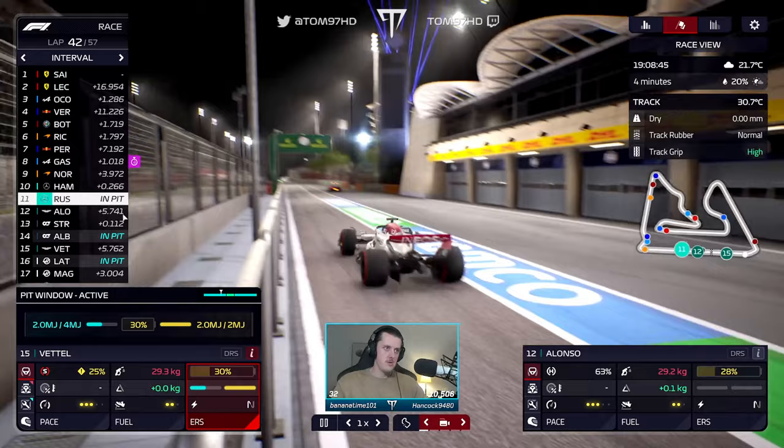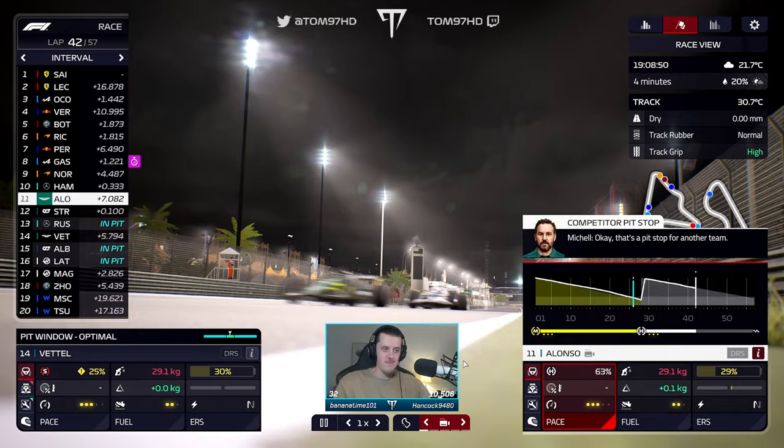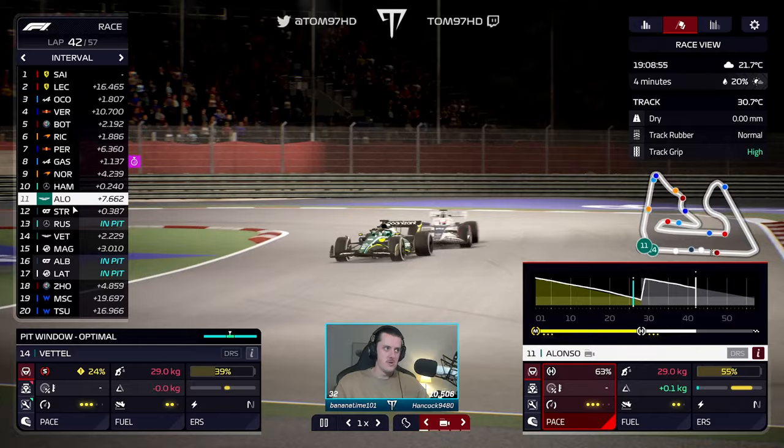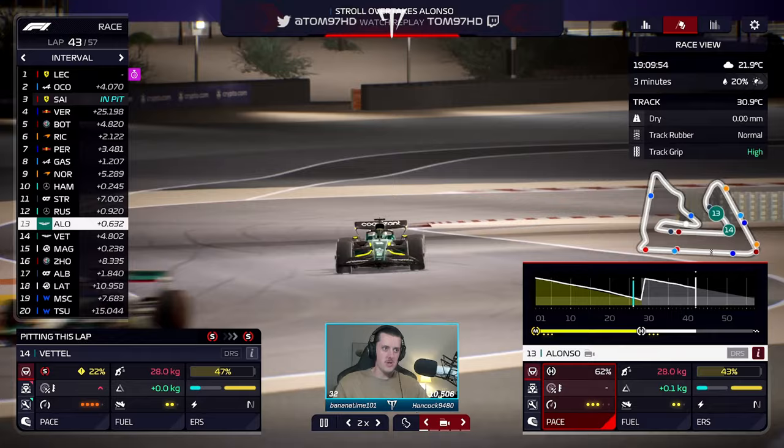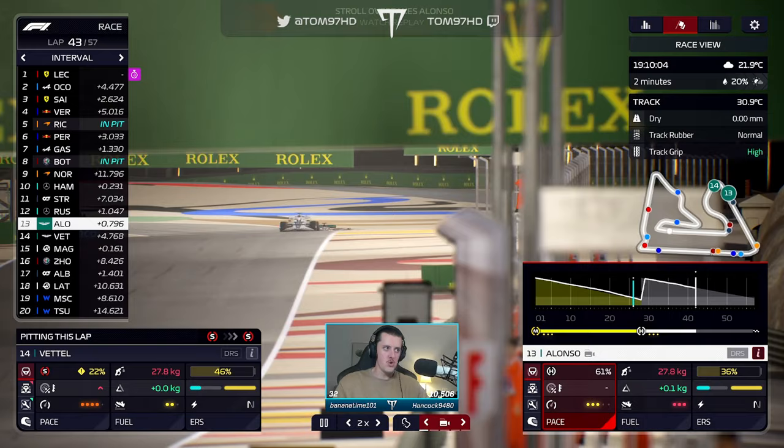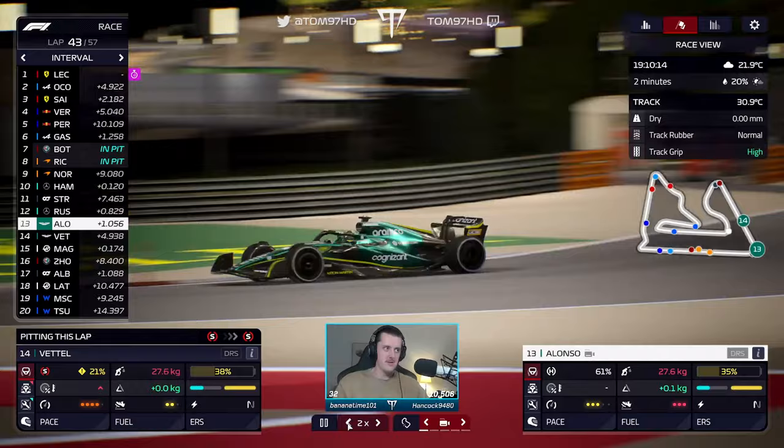I think we're going to be ahead — just — but Russell's on a fresh soft tyre, which isn't ideal. Russell's right behind. P11 right now. Ricciardo — I believe Bottas has to stop as well. Russell and Stroll through — that was easy for them. I'll try to use a bit of push to keep up but I'm not too confident. We're just not there pace wise.